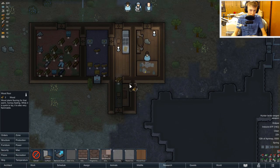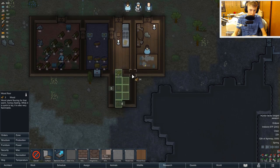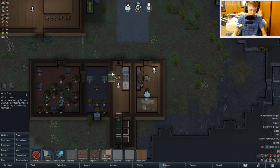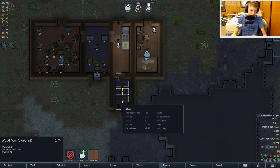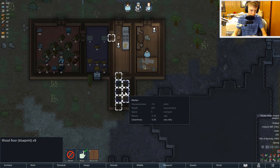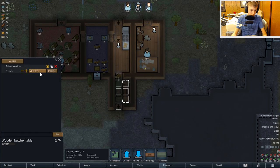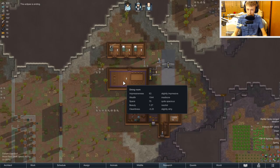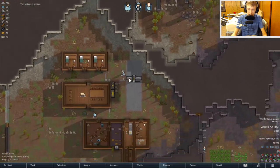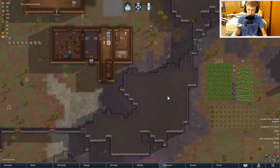Where's the flooring? Did I cancel it? I need you to build flooring right there and right there, please. I also need to make sure that the job priority and stuff is all set up, which it is. The eclipse was ending — I didn't even know the eclipse started. But alright, we got that out of the way.